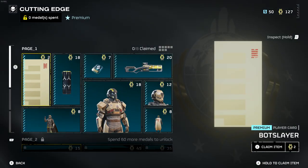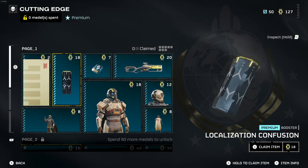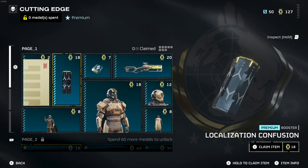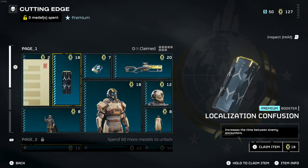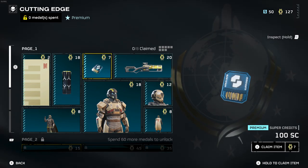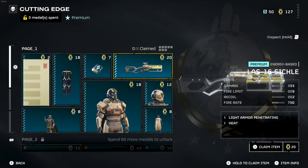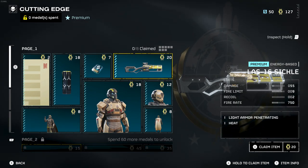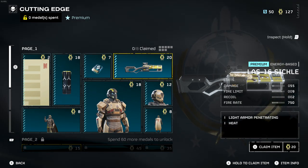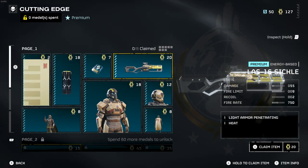On the first page we have a player card called 'Bot Slayer' — pretty good. Next we have a booster called 'Local Confusion,' which increases the time between enemy encounters — actually pretty useful. You can also get some super credits there. And we have the first weapon for this war bond: the LAS-16 Sickle, which has light armor penetration and also has heat-based damage.